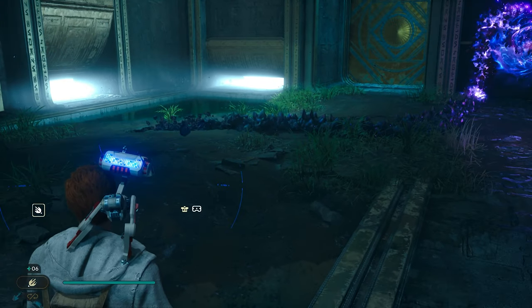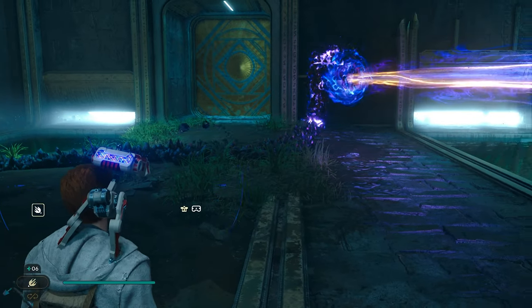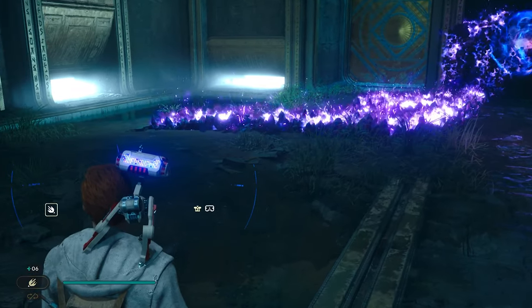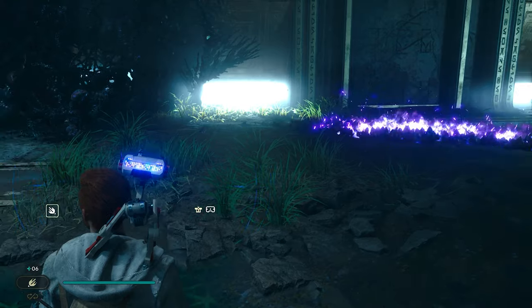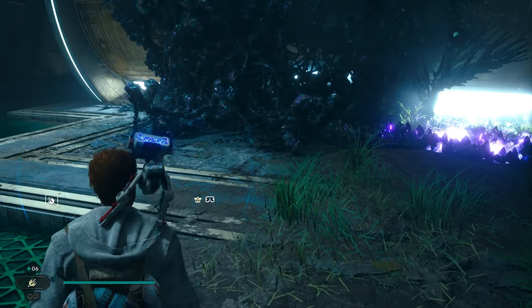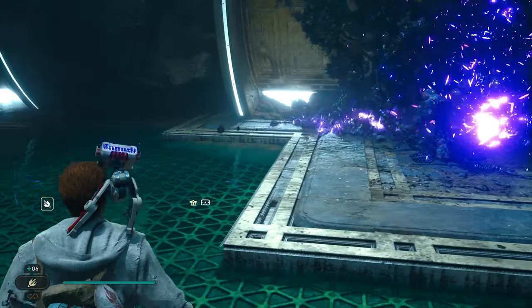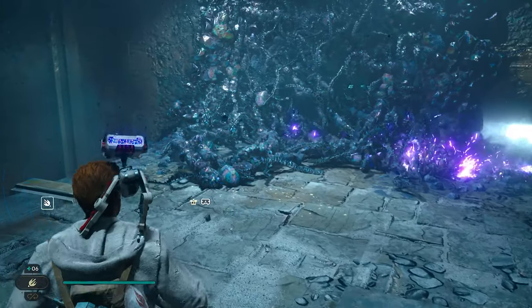There's two things to burn. Make sure it's on fire. Burn this over here, and then keep going. Burn this right here. There's something to collect in this room.